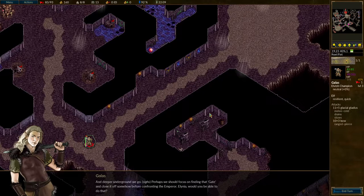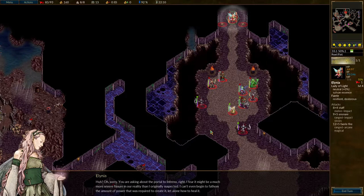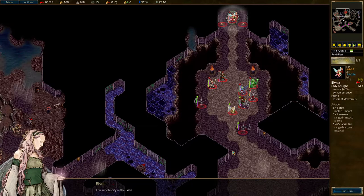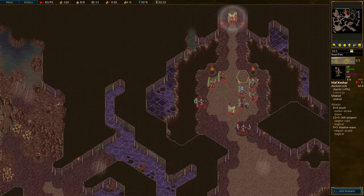Perhaps we should focus on finding that gate and close it off somehow before confronting the Emperor. Elinia, would you be able to do that? Oh, sorry — you're asking about the portal to inferno, right? I fear it might be a much more severe fissure in our reality than I originally suspected. I can't even begin to fathom the amount of power that was required to create it, let alone how to heal it. So you mean? This whole city is the gate. Big dramatic reveal — and that is the end of the scenario and the end of our video. Thank you very much for accompanying me, Galas, Malkishar, Elinia and friends on our journeys, and I'll see you for the next part.